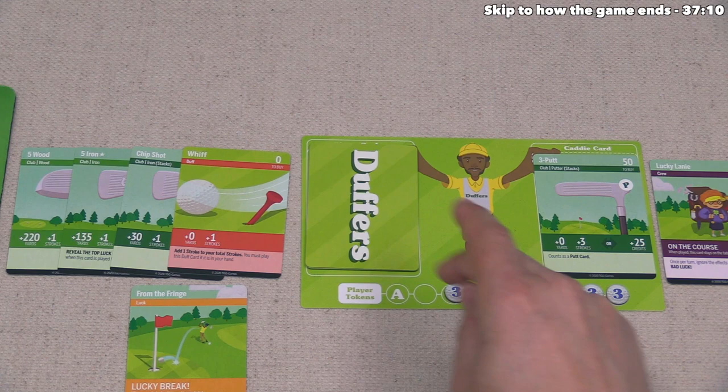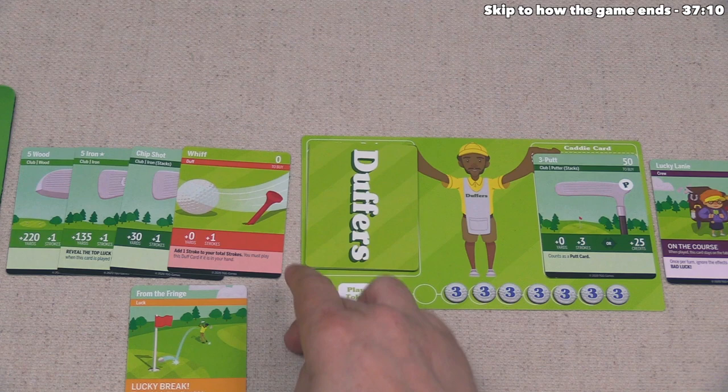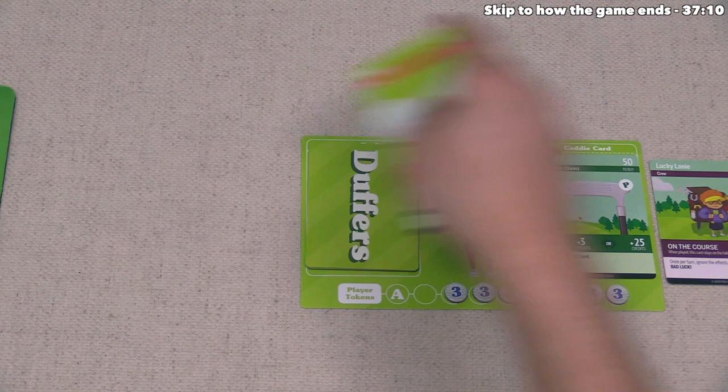Player three scores the hole at four strokes and logs that on the score pad as player three. They are done with their turn — the luck card goes away, all played cards go into their discard pile, and they draw five more cards. At this point, it would normally be our turn, but I'm going to stop playing through the game and instead discuss how the game ends and how we calculate final scores.